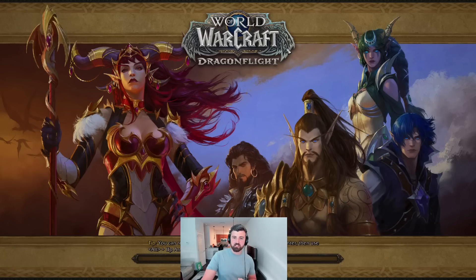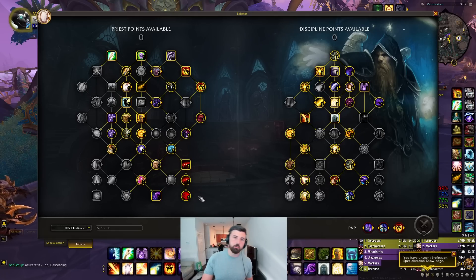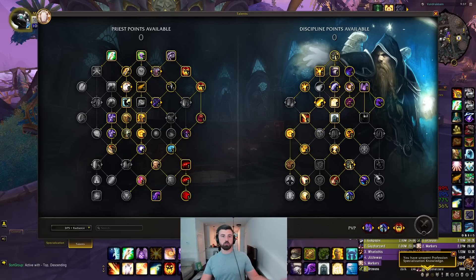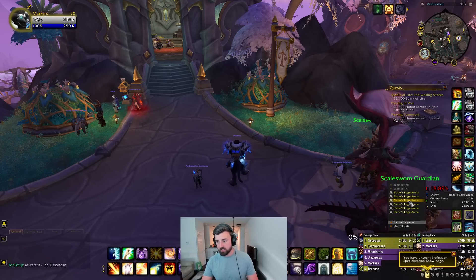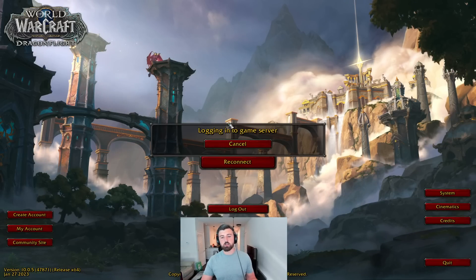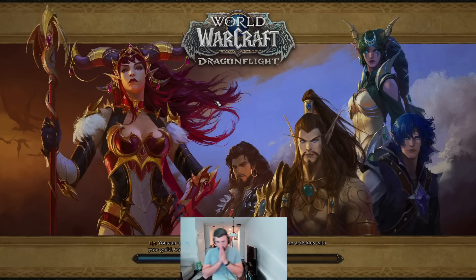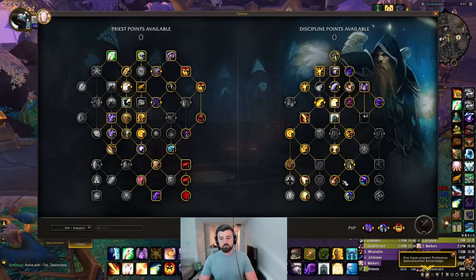Just a side note, because I know people have been asking a lot about Mind Bender builds. I think you might be able to make a Mind Bender build work, but I don't think it's optimal because games are too short. Mind Bender is a one-minute cooldown; Shadow Fiend is a three-minute cooldown — Shadow Fiend is just a stronger, longer cooldown version. Almost every game is around a minute long. Most games are going to be like one to two minutes, so I don't really think you're going to get much use out of Mind Bender. I found those other talents — Expiation, Harsh Discipline, Wheel and Woe, Twilight Equilibrium — the bottom DPS talents are just a lot more useful in terms of DPS.